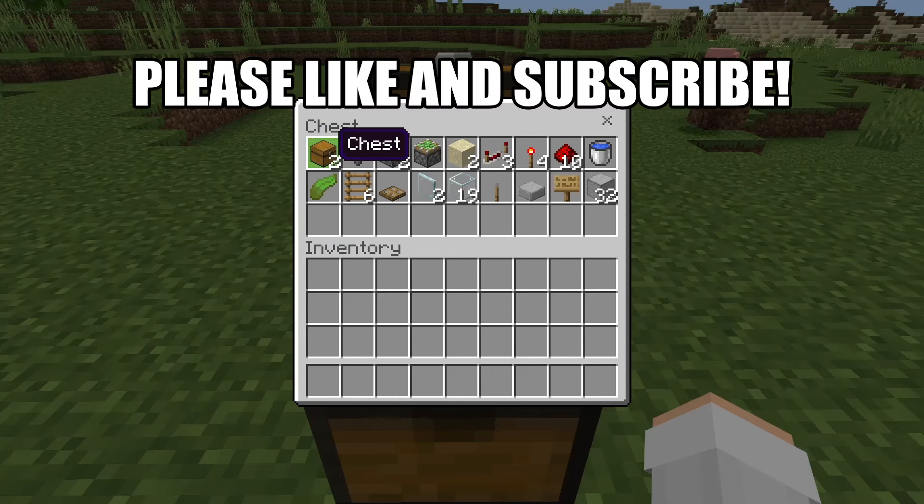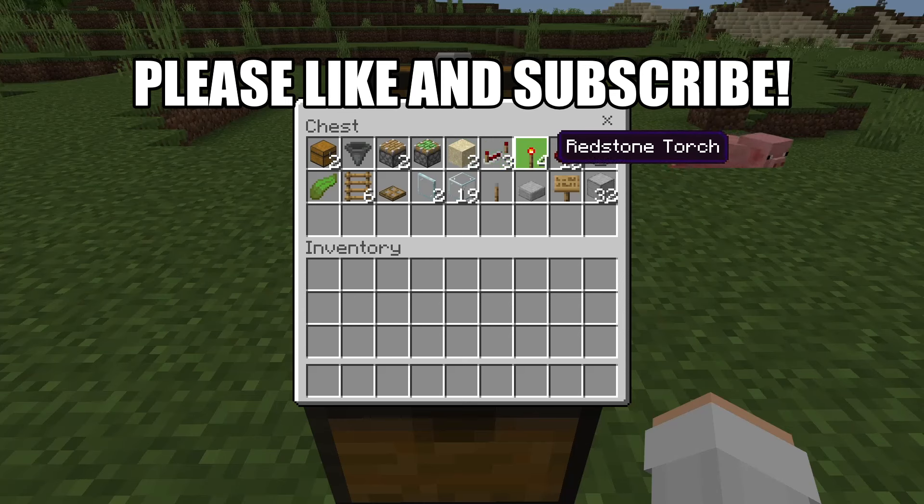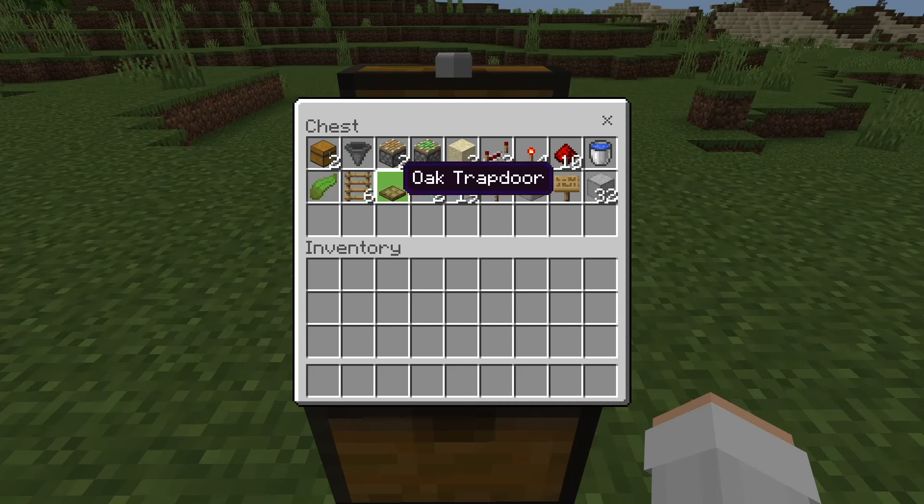For this farm, you'll need 2 chests, 1 hopper, 2 pistons, 1 sticky piston, 2 sand blocks, 3 redstone repeaters, 4 redstone torches, 10 redstone, 1 water bucket, 1 kelp, 6 ladders, 1 trapdoor, 2 glass panes, 19 glass blocks, 1 lever, and 1 slab.